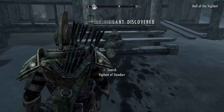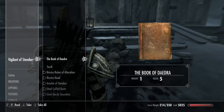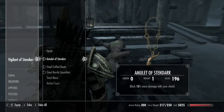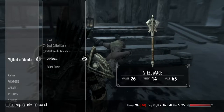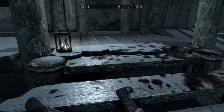There is a death hound here — take the collar and sell it, dog meat if you want. Then you find gruesome bodies, but the cool part is you get a lot of novice hoods and Stendarr amulets, and if you can carry them, steel cuffed boots.